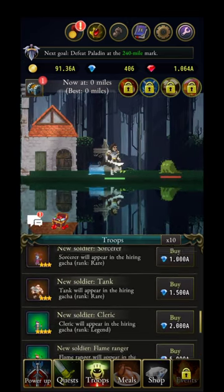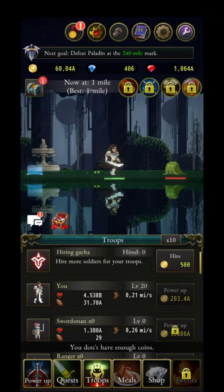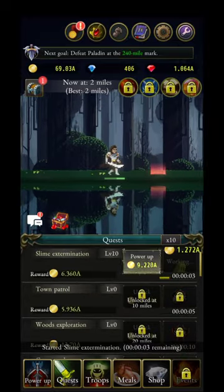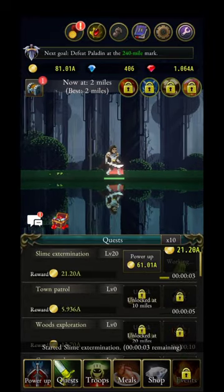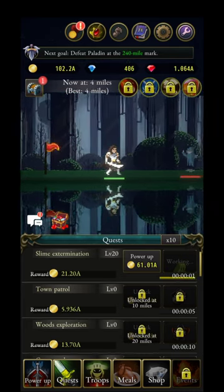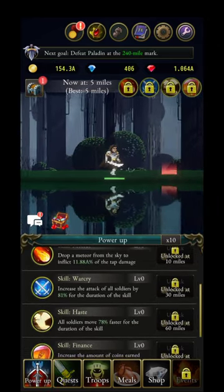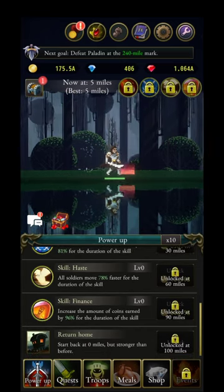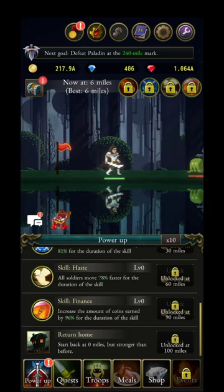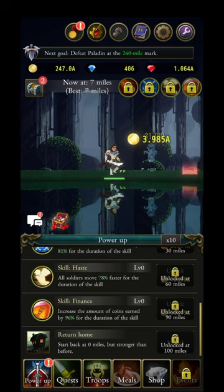Level your hero up a bit, then go to the quest section and increase the first quest. When you reach 10 miles you unlock the next quest, 20 miles the third, and so on. Similarly, skills unlock at certain mile thresholds, and at mile 100 you unlock the ability to return home without dying to earn more gems.